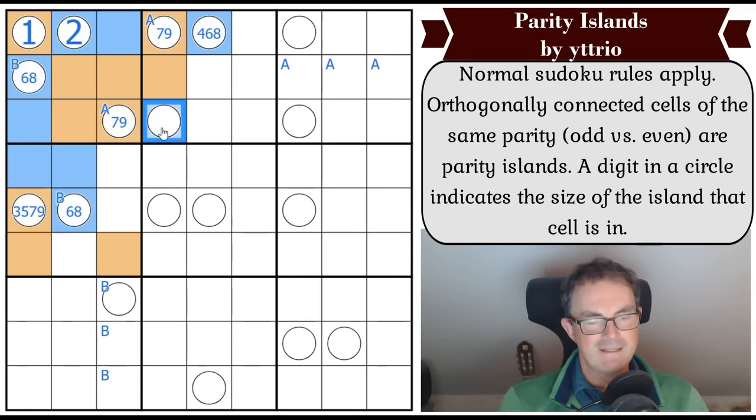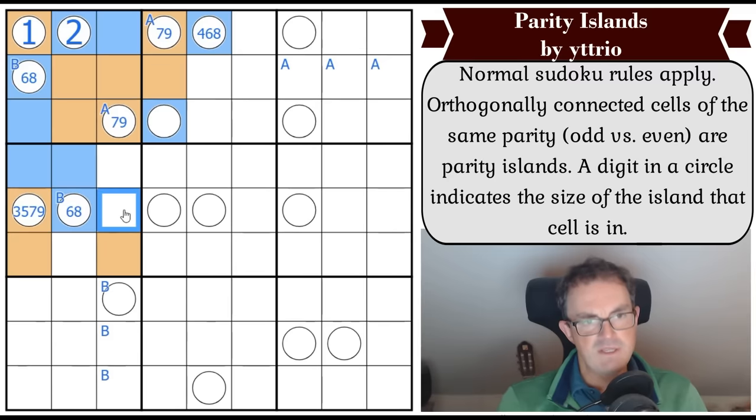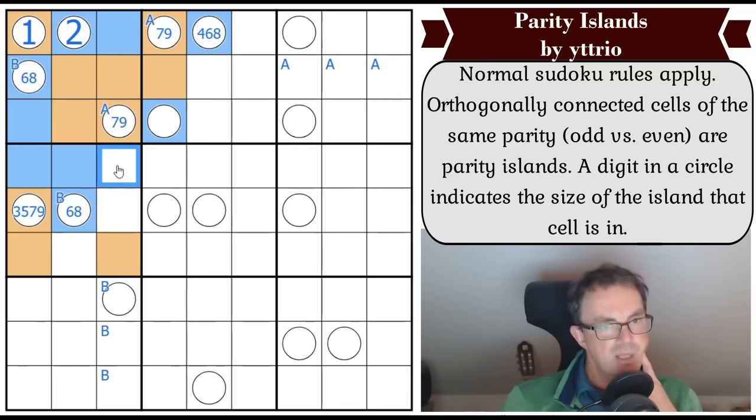Only one of these can be even. So if this one is even, this is a six - because it can't grow to the other cell since there would already be four evens in this column. If this one is blue, it's still six. If the other one is blue, same logic applies. What about if this third one is blue?